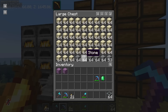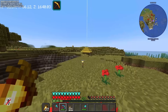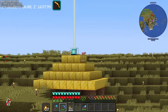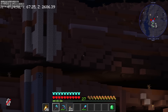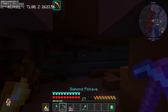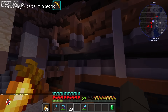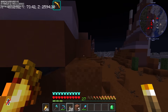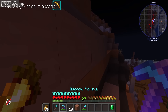Balikan natin kung saan tayo kumuha ng sandstone kasi doon ay maraming terracotta. Lagay muna natin itong terracotta na nabili natin. Balik muna tayo dun sa Badlands biome. Ayan, maraming terracotta. Need natin yung natural terracotta - ito lang, terracotta. Buti lang meron na ditong beacon na pwede ko lang gamitin.